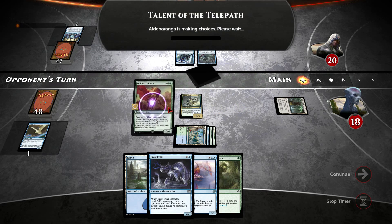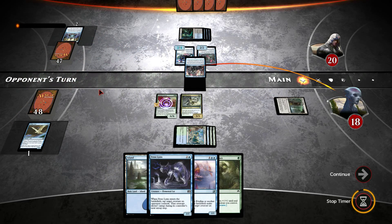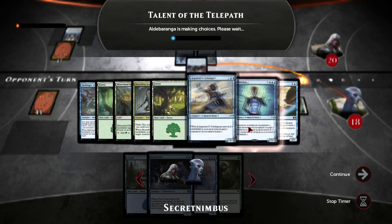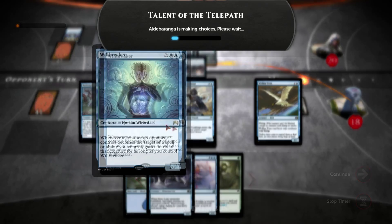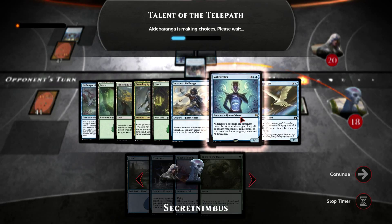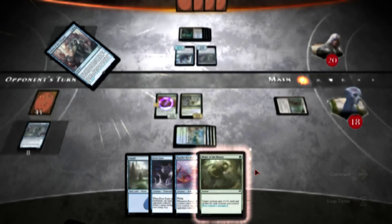I'm hoping that he doesn't have a Talent the Telepath. I do have instants or sorceries in this deck, but he just put seven cards in. Oh fantastic — he didn't — oh no, there's Willbreaker! That was literally the next card I was going to draw — that is just evil, pure evil.